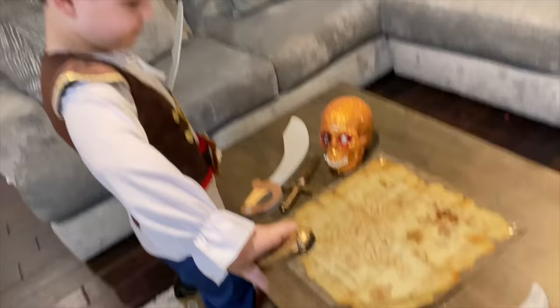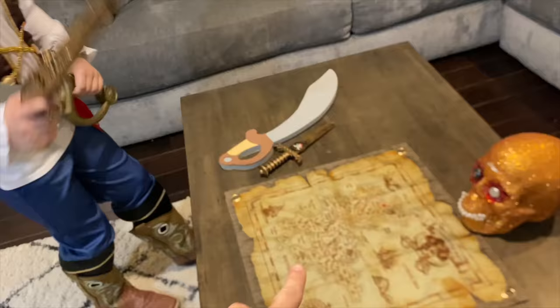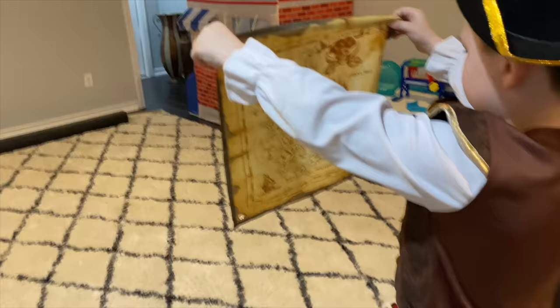Here's the treasure map. So we're right here with the skull. Caleb, we have to find the three treasures that are hidden in the room. Can you find them? You need to get the map and read it and then lead the way. I will hold the pirate gear. Pirate Caleb is going to read the pirate treasure map.